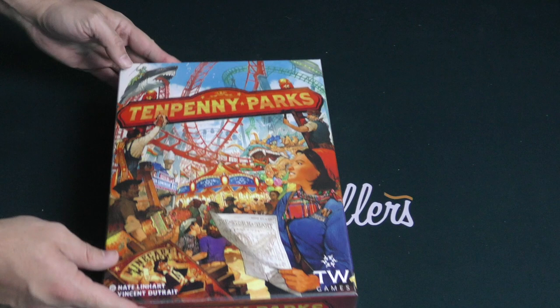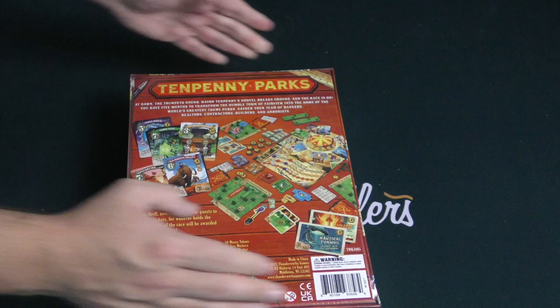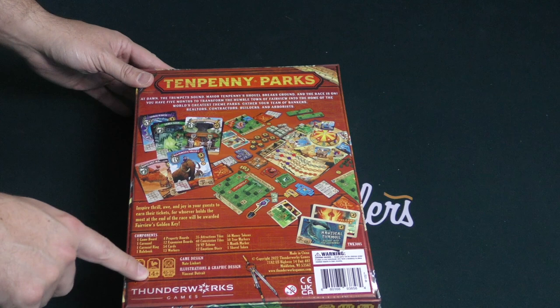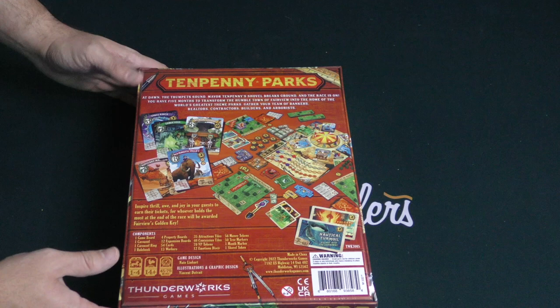Hey, everybody. Z Garcia here. Welcome back to another Dice Tower unboxing. Today I'm going to be taking a quick look at Tenpenny Parks, a game from Thunderworks Games, Nate Linhart, artwork by Vincent Dutre. Here we've got the back of the box — it lets us know it's a game for one to four players, ages 14 and up, 45 to 75 minutes. You are building up a park, of course, with different attractions and constructing the grounds. Let's take a look at it.